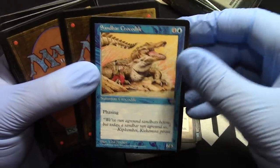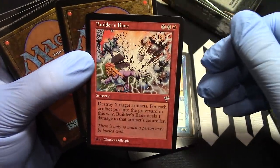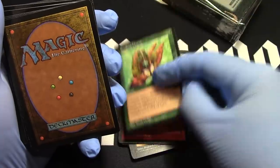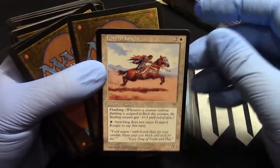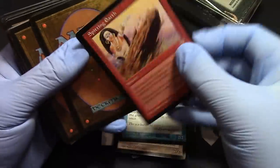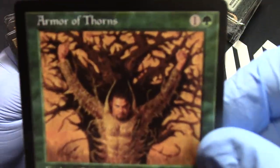That crocodile. Phasing. Builder's Bane. Seedling Charm — yeah, I never played with this one, seemed like a waste of space for the deck. Knights — love knights, back down with the flanking. Merfolk Seer. Spitting Earth — very powerful sorcery there.